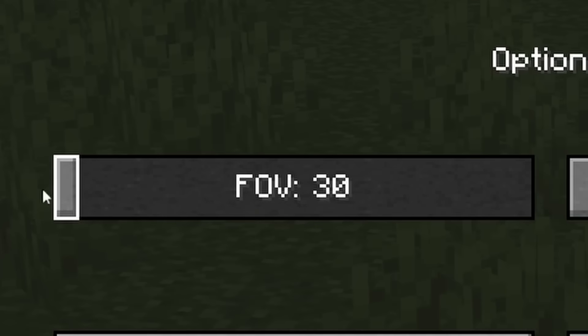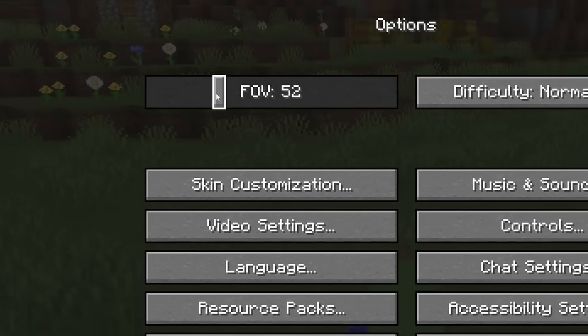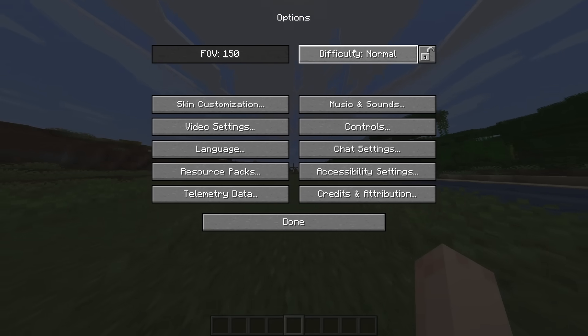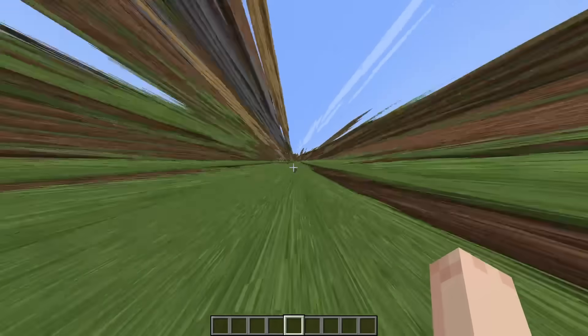I want to be able to drag this slider outside of its bounds. It turns out that was incredibly simple. And my game crashed. Alright, let's try that again. Let's go this way instead. Oh my, I don't know what to call this, but it's beautiful.